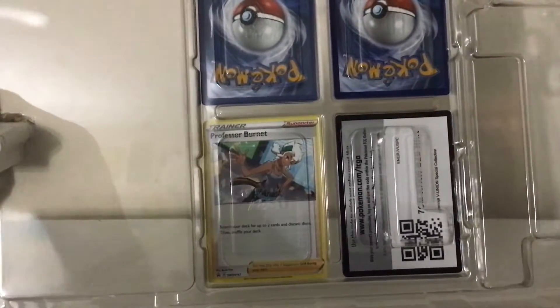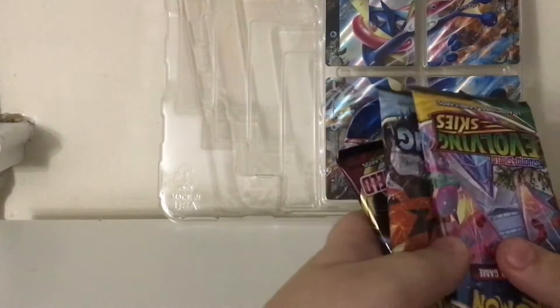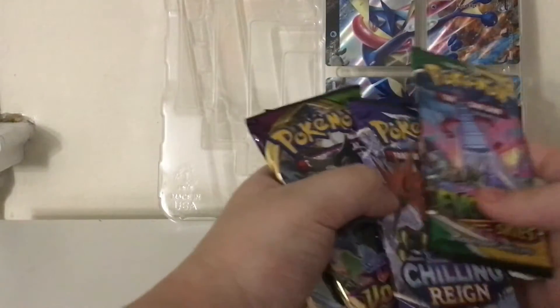Those are the cards to make the big card. Why is it Professor Burnt in here? This is how you do the Union or something? I don't know if you can scan that, but I'll take it out after the video. And then we have our four packs: Soaring Shield, Evolving Skies, Chilling Rain, Vivid Voltage, and just Soaring Shield. We're gonna start off with Chilling Rain.